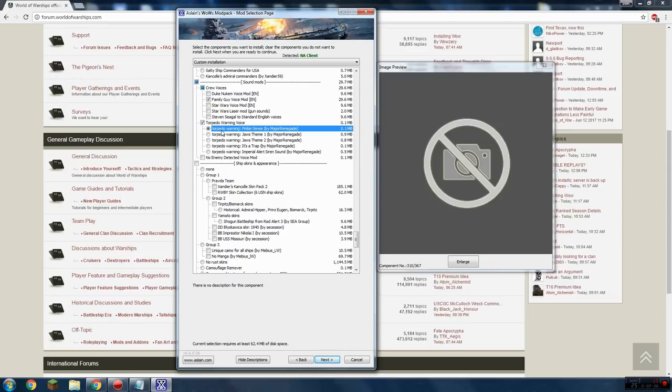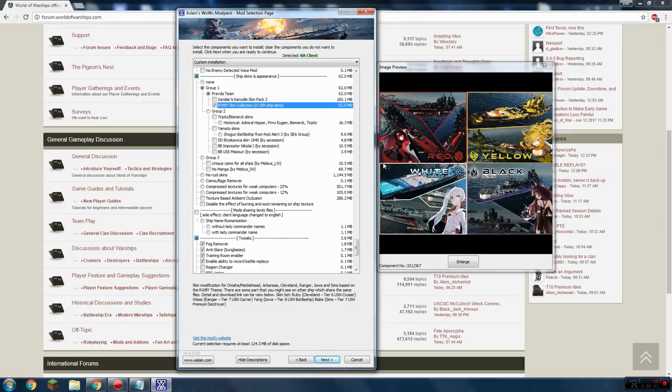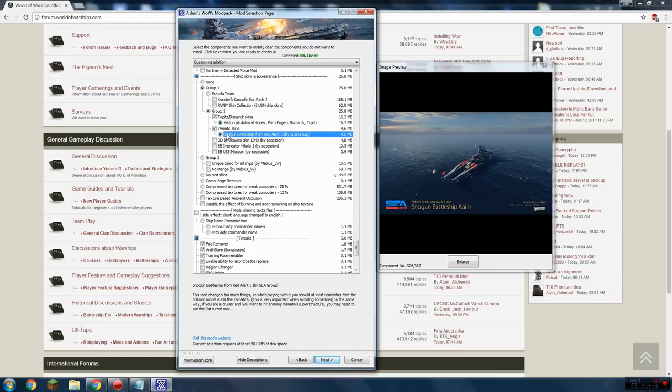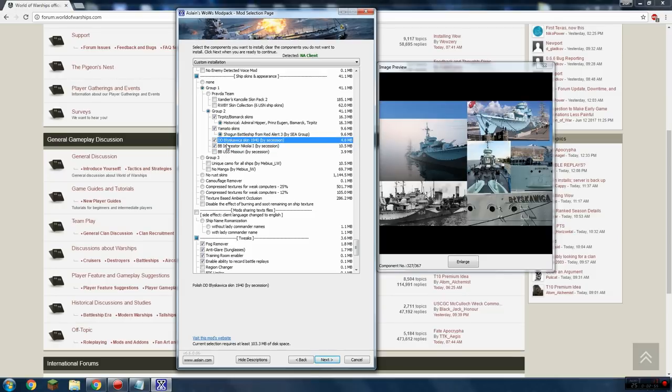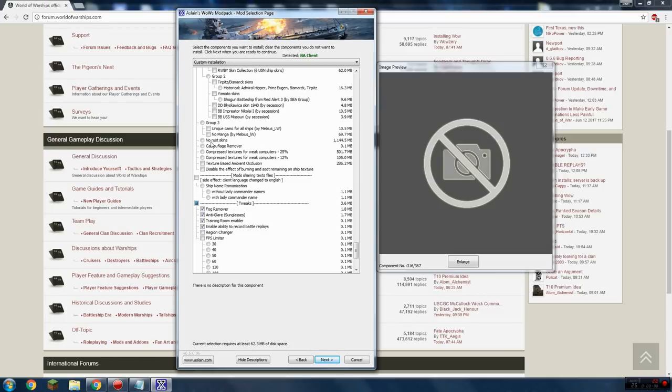Torpedo warning voice — whenever enemy torpedoes are in the water heading toward you, this gives an audible warning. I don't use them because they go off too often. There's a Jaws-themed one and others. Ship skins and appearance — there are a whole bunch of different skins that change how ships look. I don't use them. I prefer the standard look. Some of them change the Yamato to a crazy-looking thing with anime designs — I prefer the realistic ones.